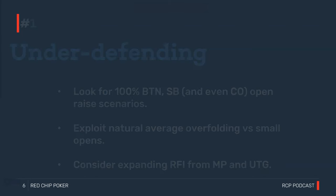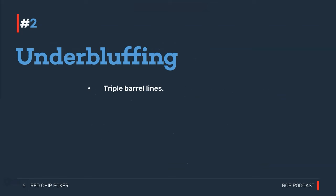Critical weakness number two: under-bluffing. There are specific key areas where the average nit will never show up with a bluff and may not even show up with as many value hands as they should. We've discussed stacking off on the flop where the opponent should theoretically stack off with top pair, two pair, or bottom set — but only does so with mid-set or top set. On the river, the average nit just doesn't bluff; their bluffing frequency will be well below a GTO-correct bluff-to-value ratio.